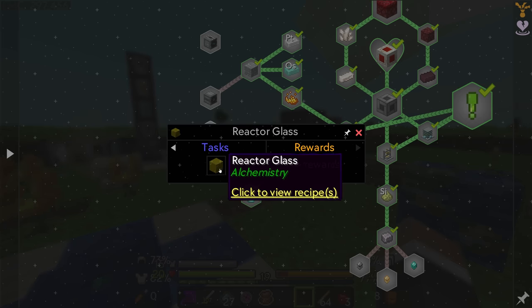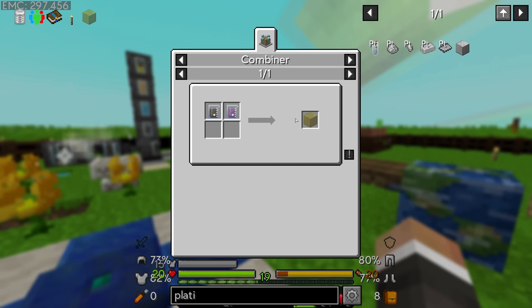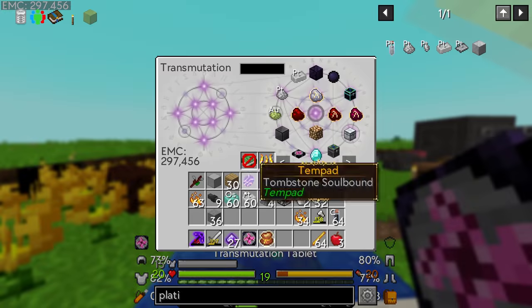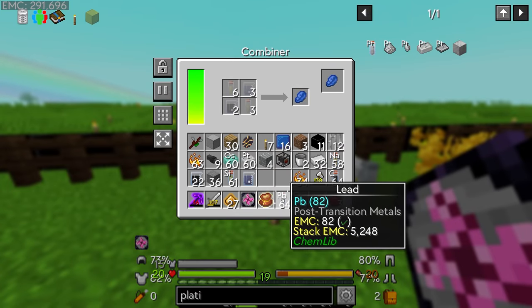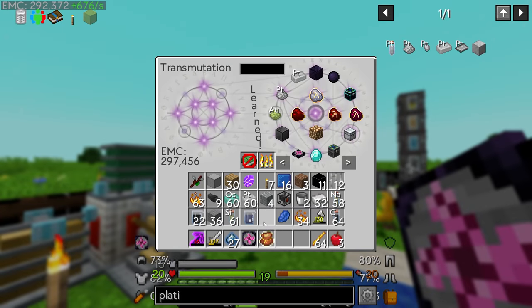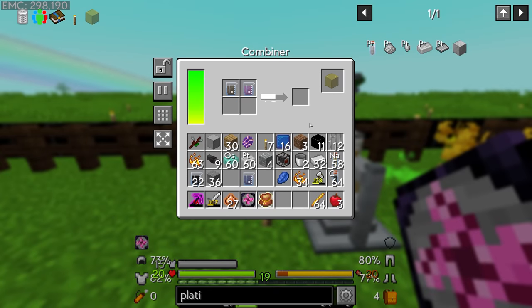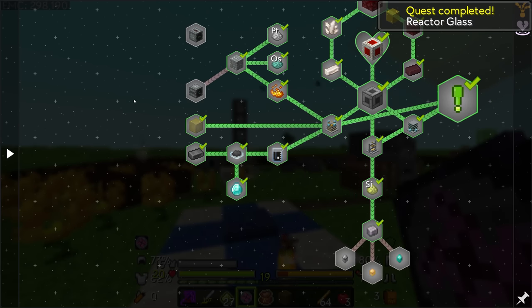The fission and fusion controllers use a lot of power — a lot of Redstone Flux — so we could do with a better power source before going further. This reactor glass quest just needs silicon dioxide and lead oxide — lead oxide is just lead and oxygen — which we combine in the combiner once we have at least one, then combine silicon dioxide and lead oxide together to get reactor glass. Unfortunately it doesn't have an EMC value but it does complete that quest.